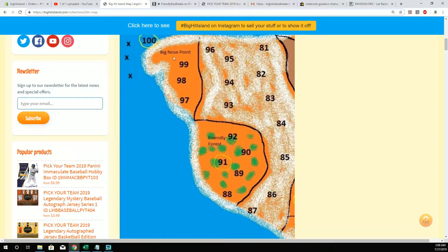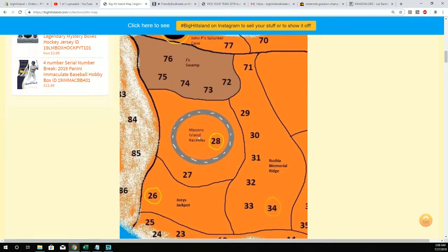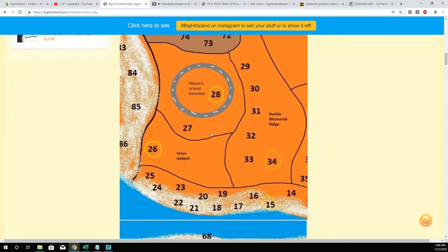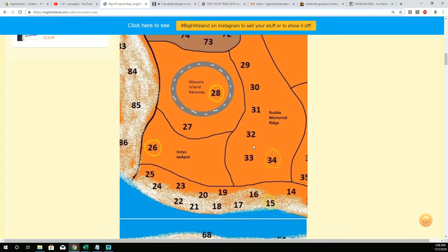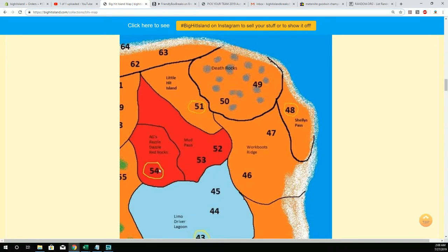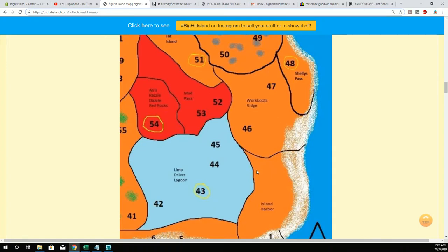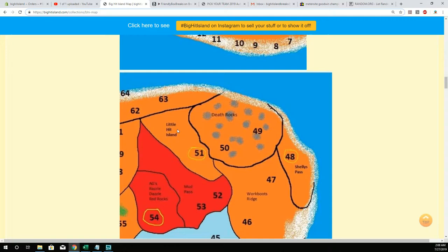Big Nose Point, Friendly Forest, John P. Splunker Cave over here — see the little cave? We've got Mason's Island Raceway right here because Mason likes racing. We've got Joey's Jackpot, Ruchet Memorial Ridge for our boy Dave Ruchet that passed away, AG's Razzle Dazzle Red Rocks, Limo Driver Lagoon, Shelly's Pass, Work Boots Ridge, and Little Hit Island.